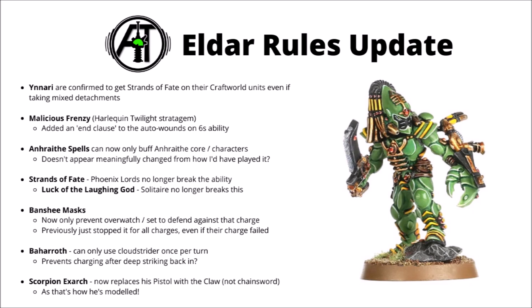There's a small tweak to Banshee Masks. They still keep their fight-last ability, but they had a slightly weird interaction where they could prevent Overwatch or Set to Defend for a target the entire phase, even if the Howling Banshee unit completely failed their charge. In theory you could use a Howling Banshee unit 12 inches away just to declare a charge, remove Overwatch from one unit, then charge them with a fragile unit much closer, and that unit still wouldn't be able to Overwatch. They now only deny Overwatch and Set to Defend against their own charge, not against other Eldar units.